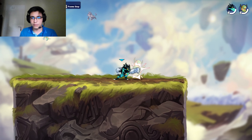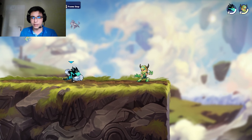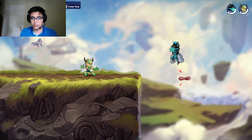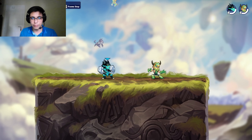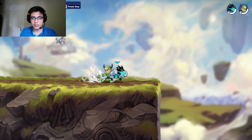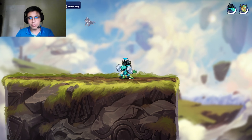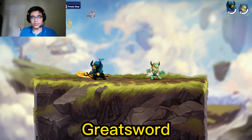Dash jump into falling nair is sometimes good because you have momentum when doing a sair, and even if you miss you're going to continue walking forward. Also, nlight is good sometimes when you're stacked — you're not going to avoid being punished every time, but it's still a solid option.